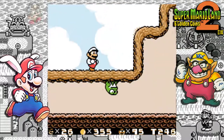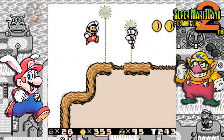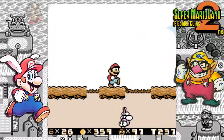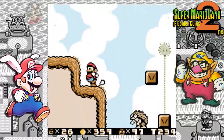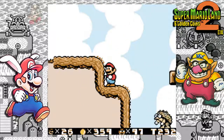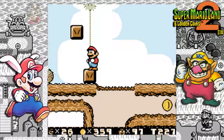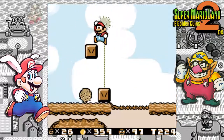Then jump up here and shoot this frog with the fireball. That was a bit too fast — didn't stop up there. Oh, that was close. I think there are two blocks here like this — what does it mean? It's a pattern!